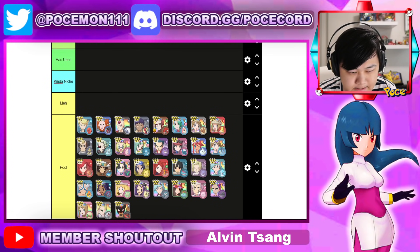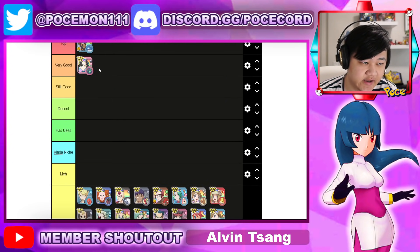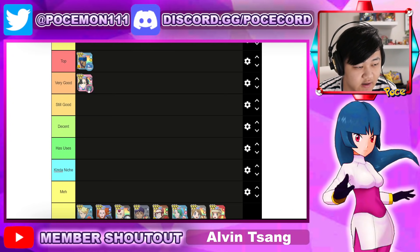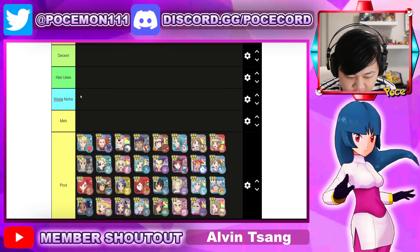In the next category we could put something like Summer Marnie. She can tank, she can attack — really really good sync nuke. Absolutely insane for Battle Villa. You could run her in triple striker team comps which is great. So yeah, Summer Marnie is pretty good.